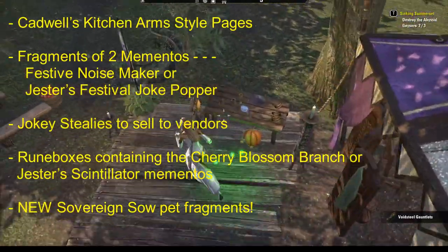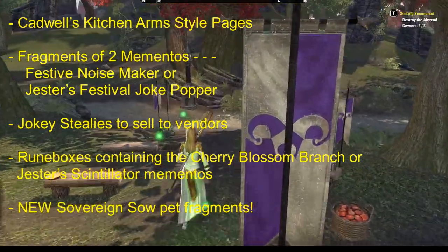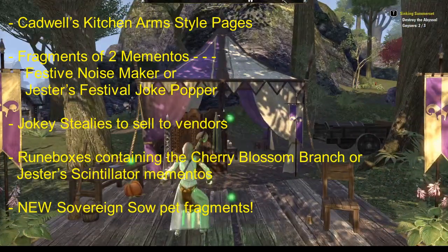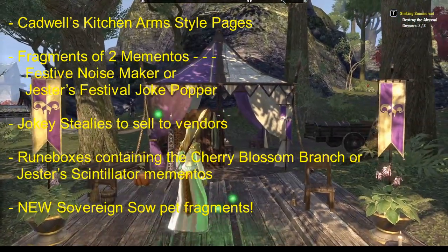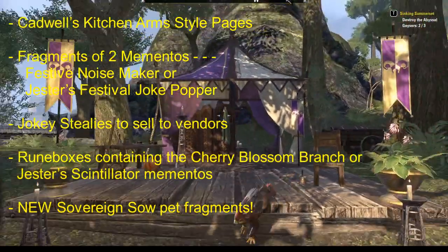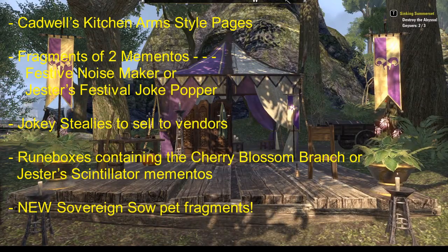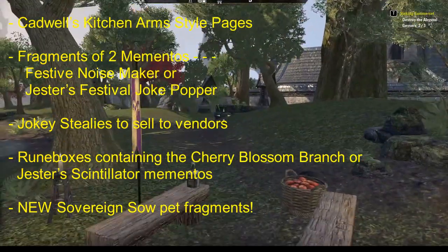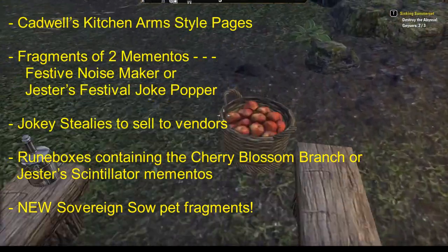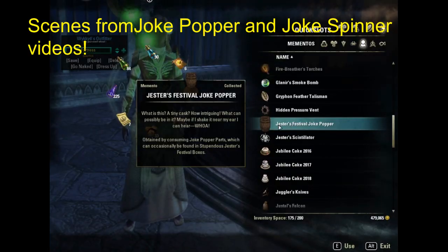The missions have you run around and blow flowers on things or throw pies. From the prestigious package, you can get Cadwell's Kitchen armor style pages. Each day you are awarded a Stupendous Gift Box instead of the regular reward, which includes Cadwell's Kitchen armor style pages and fragments of two mementos — the Festive Noise Maker or the Festival Joke Popper. I have a video on each of those.